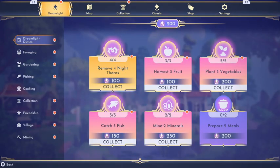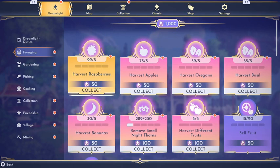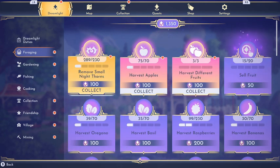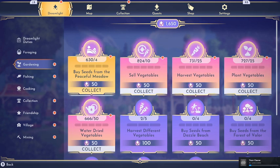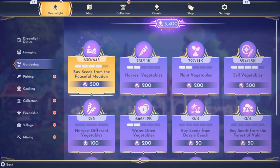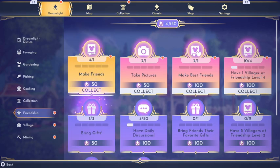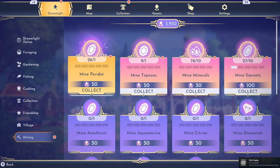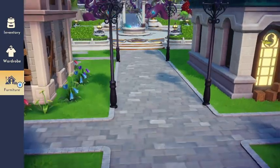We have quite a bit of Dreamlight stuff to collect — night thorns, fruit, vegetables, fish, minerals. In foraging we got raspberries, apples, oregano, basil, bananas, and different fruits. In gardening we have all of these. I just wanted to show you how much I did off camera. We have quite a bit of Moonstones now — definitely enough to do the quest. So let's put a sign right in front of his store, put another sign saying it's over there, another one saying go that way, and a trick sign saying it's actually over there.